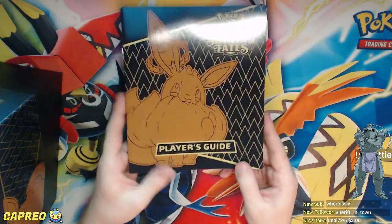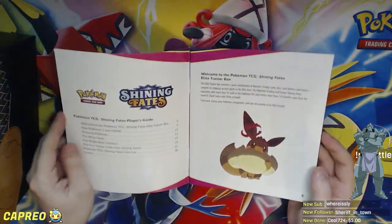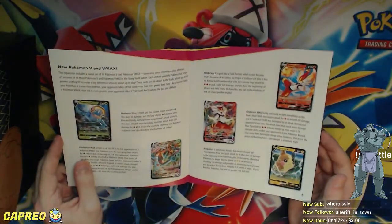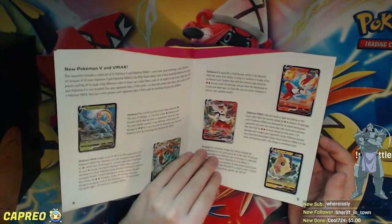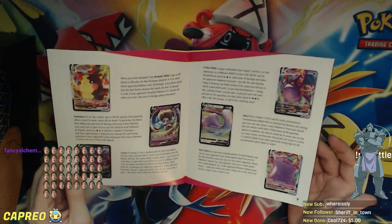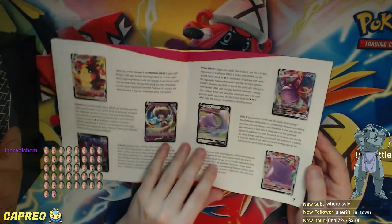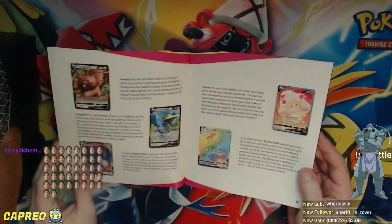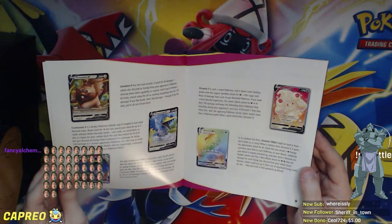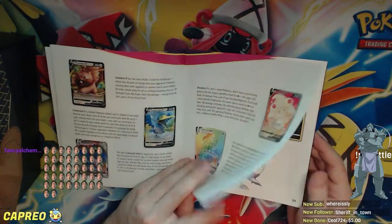Next up there's the player's guide, which is pretty great — it's got a ton of info and high quality glossy artwork of all the cards in the set. I'm very excited that Crobat V is in the set. Ditto V and Ditto VMAX I believe are new. In DDV, I don't know if that's new or a reprint. Cramorant is a reprint.